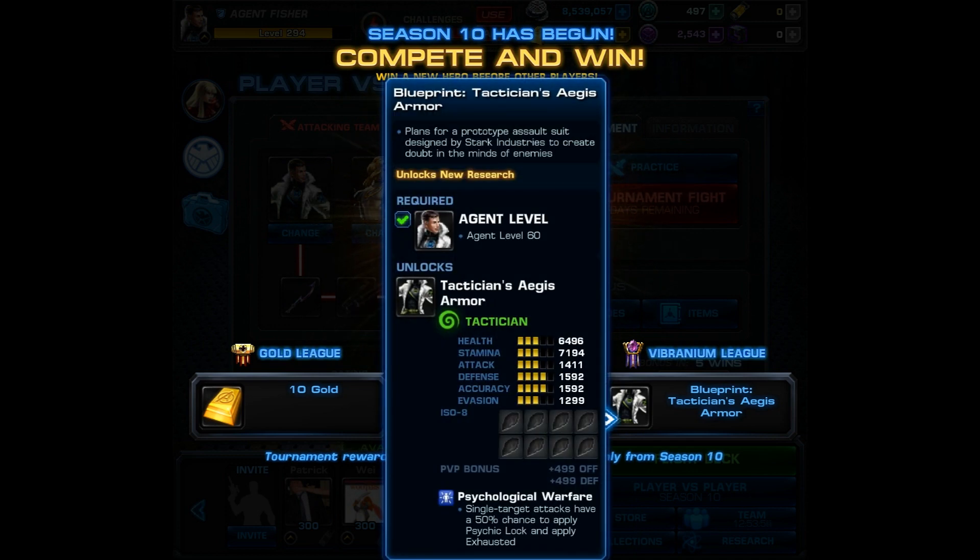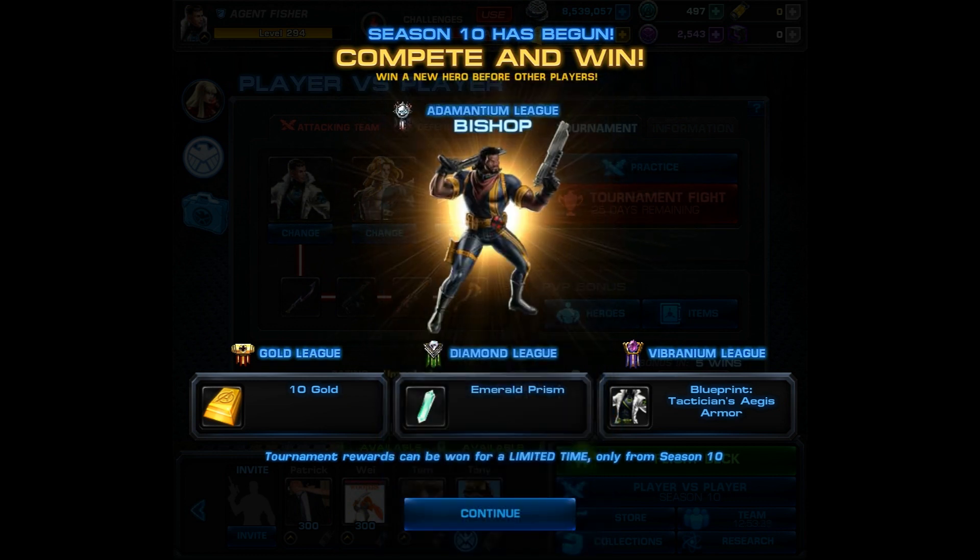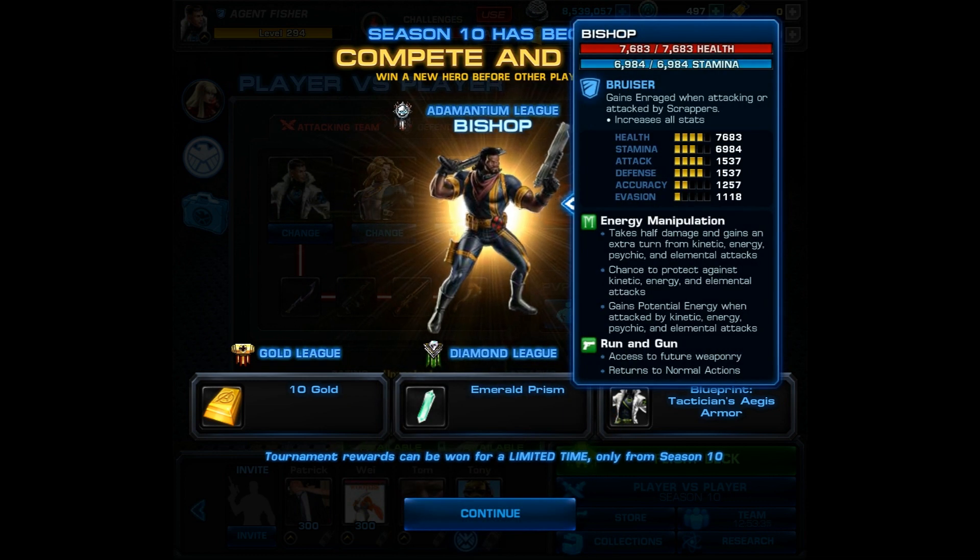Next we have the blueprint for the Tactician's Aegis Armor. This armor has Psychological Warfare — single target attacks have a 50% chance to apply Psychic Lock and apply Exhausted. I like this armor and I think it's going to be pretty promising; I look forward to using it. Now on to the adamantium award character, Bishop.